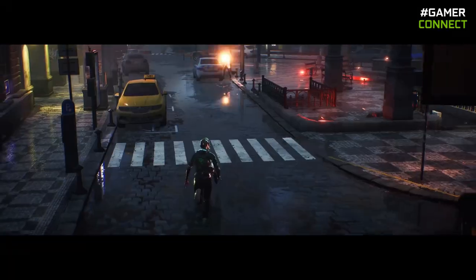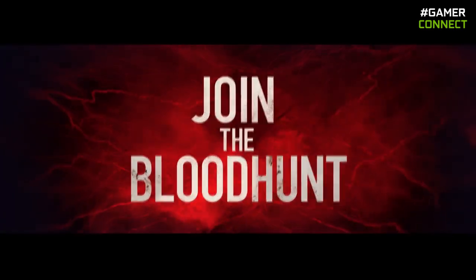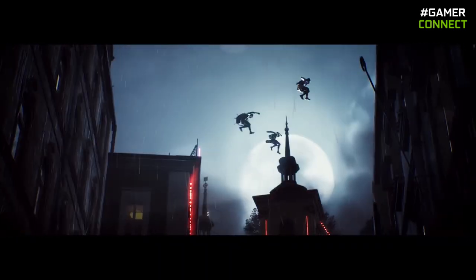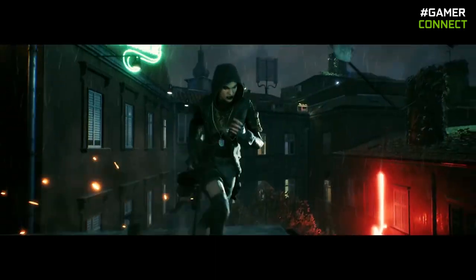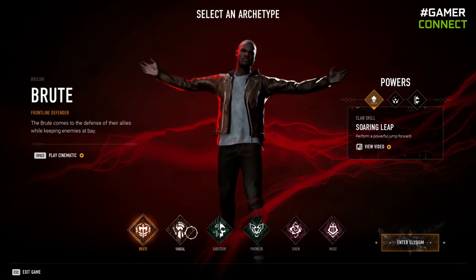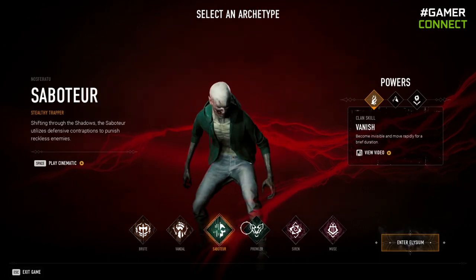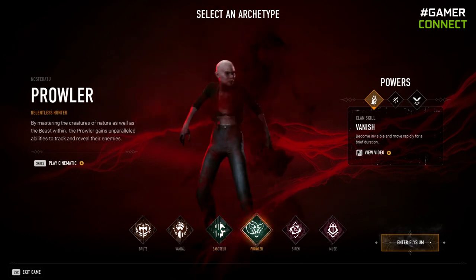You are vampires in this world who can climb anything and have very fast movement as well as abilities. The game gives you a chance to select any one of six vampires, each with their own abilities. These vampires are part of a clan, and each clan consists of two characters. Each character in a clan will have the same clan ability but different passive and archetype abilities.